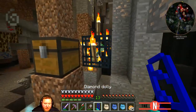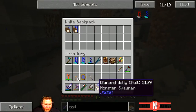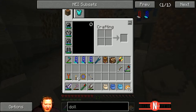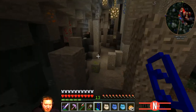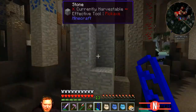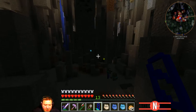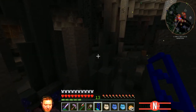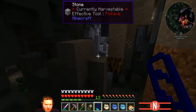So in theory you can carry as many spawners - or maybe even chests - as you want. Just pick them up and put them in a bag. Remember though, the dollies do take damage. Okay we've got three creeper spawners at the moment. There has to be a few other spawner types around here other than creeper spawners.